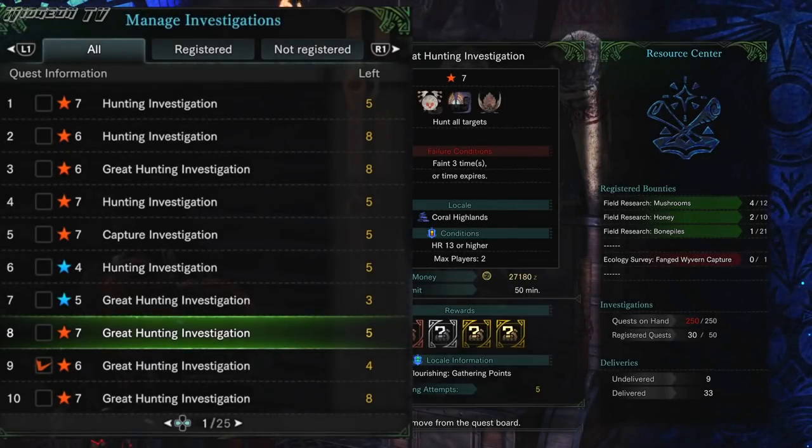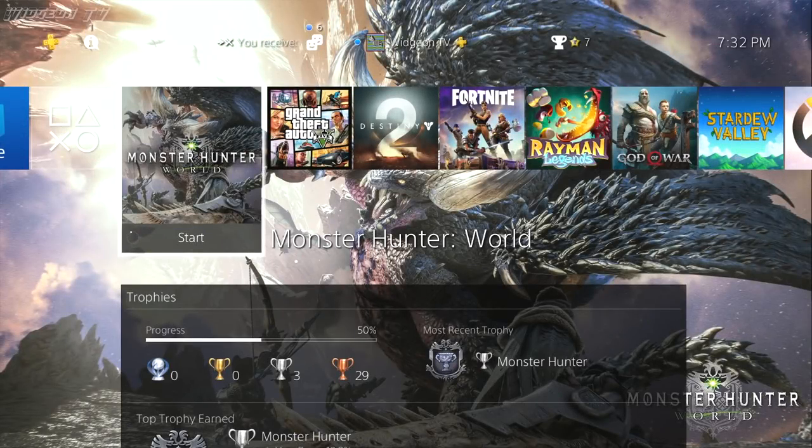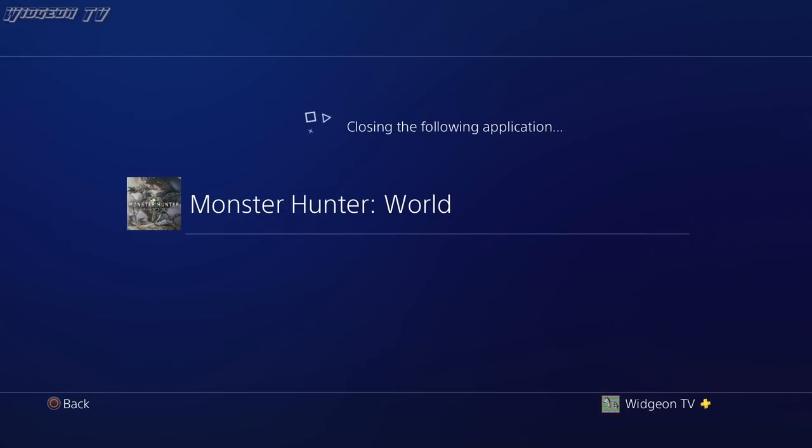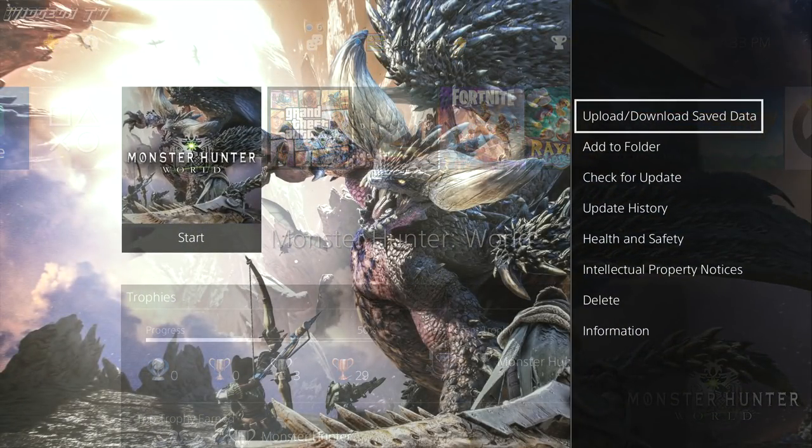Now that we've covered which investigations to use, there's another problem: what happens when you run out of them? This is a major problem especially for elder dragons — getting consistent elder dragon investigations is pretty hard, and since investigations can only be used a few times before they run out, you'll want to generate a lot of them. We can get around this. Before you start farming for any particular elder dragon, but after you have the correct investigation for it, close Monster Hunter World, go to the dashboard, click Options on the game, then go to Upload/Download Save Data and upload your save data.